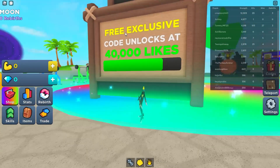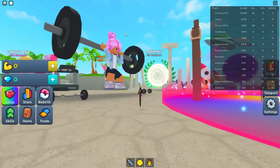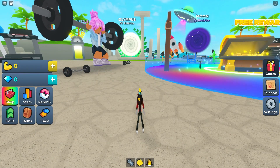The new code may actually need 40k likes. Guys, like this game for the latest codes. Now we are here - let me show you where you can actually find them. They are here on the gift icon - press on the gift and here you can enter codes.